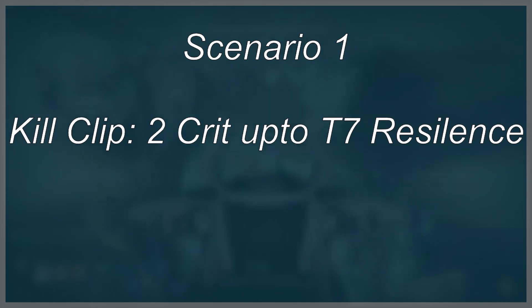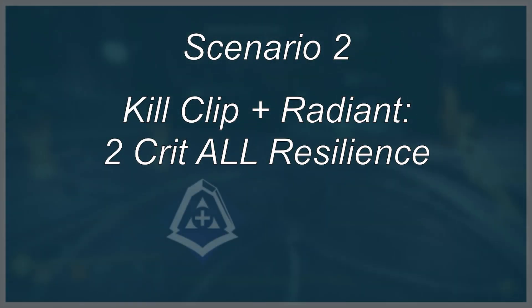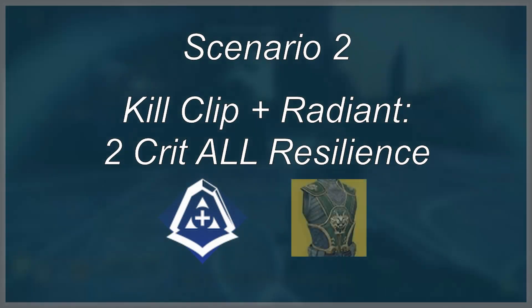By securing a kill and activating Kill Clip, this will allow you to 2-shot precision kill Guardians up to tier 7 resilience. Doing the same while becoming Radiant on top of this secures a 2-shot precision kill on all tiers of resilience. It's worth noting that Hunters with Acrobat's Dodge and the Dragon's Shadow exotic chest piece should have an easy time pulling this combo off.